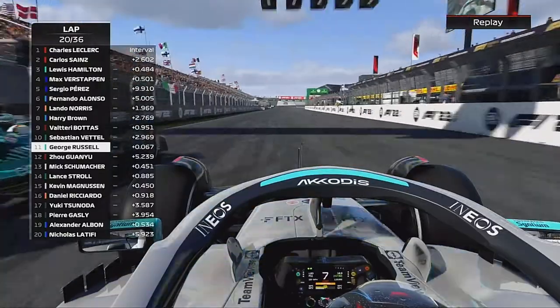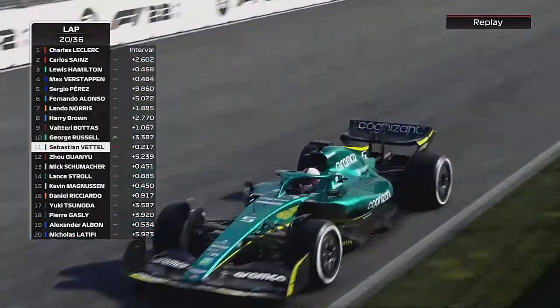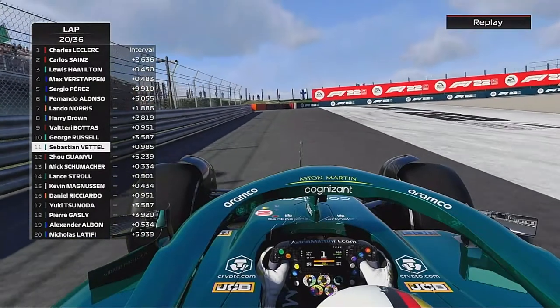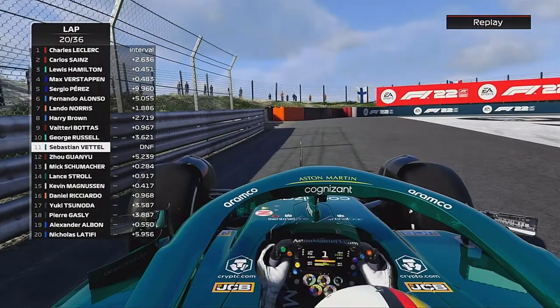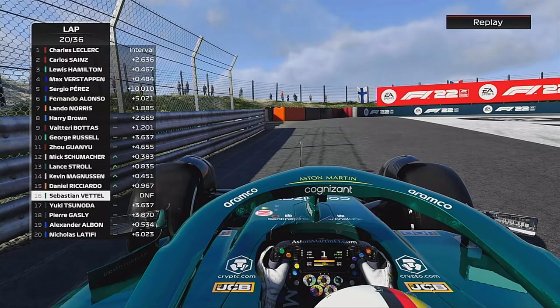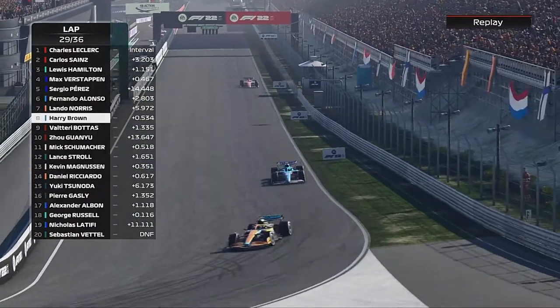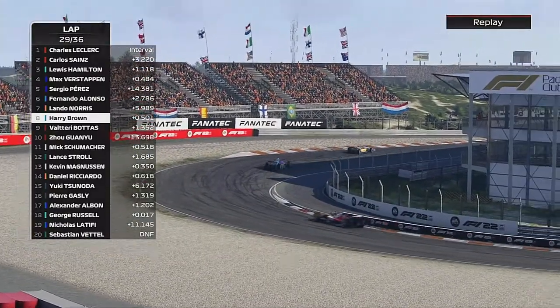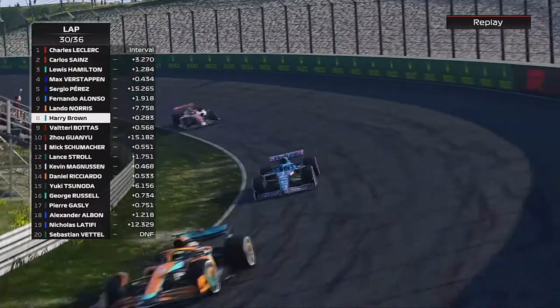This is Sebastian Vettel being hit by George Russell. For some reason George turns into him going down the straight, as Vettel pulls off to retire. Maybe he had a puncture and couldn't get the car back. Not really sure what George was doing there or what he was trying to achieve.